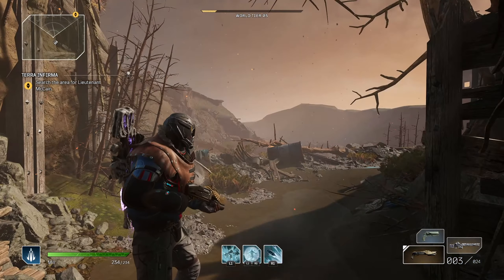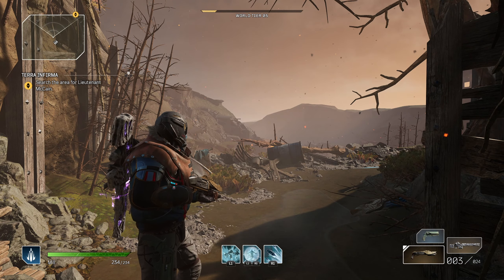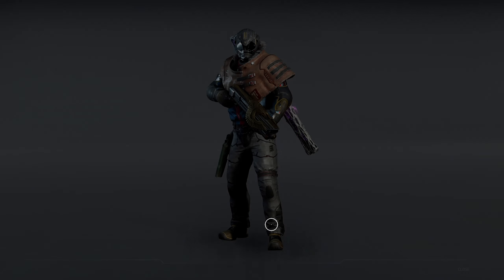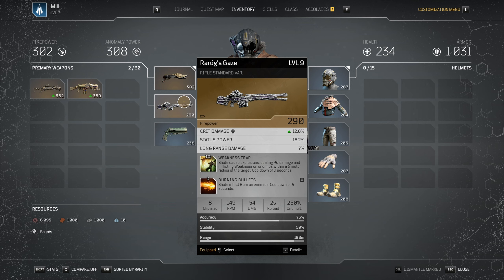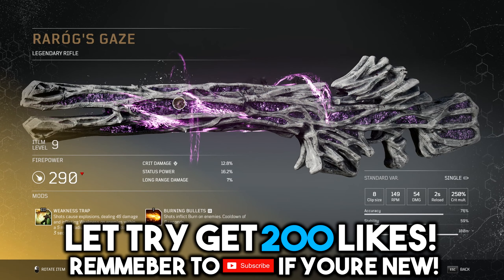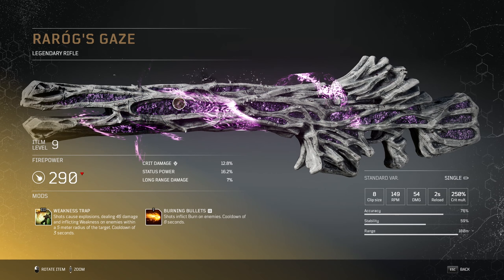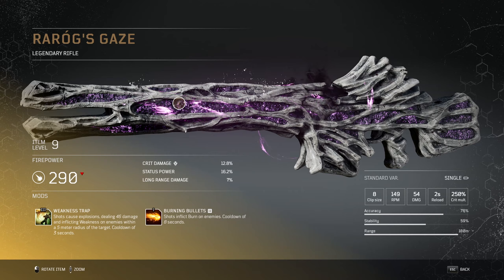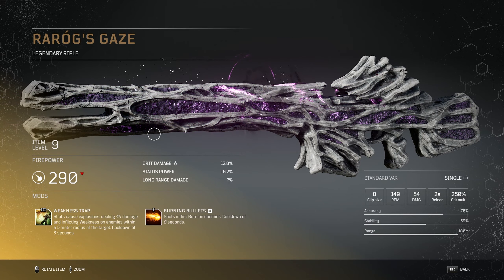Welcome back to another Outriders weapon review. Today we have the Ragnar's Gaze, a semi-automatic tactical rifle that is pretty cool. Before we begin, thank you so much for watching — if you enjoy this, please consider dropping a like and subscribing. I have a bunch more Outriders videos coming up, so let's have a look at this thing.